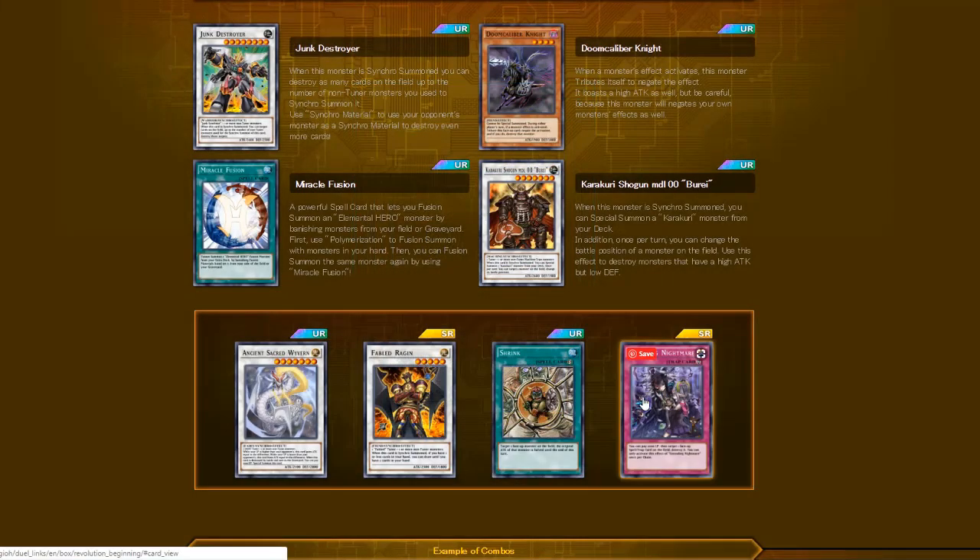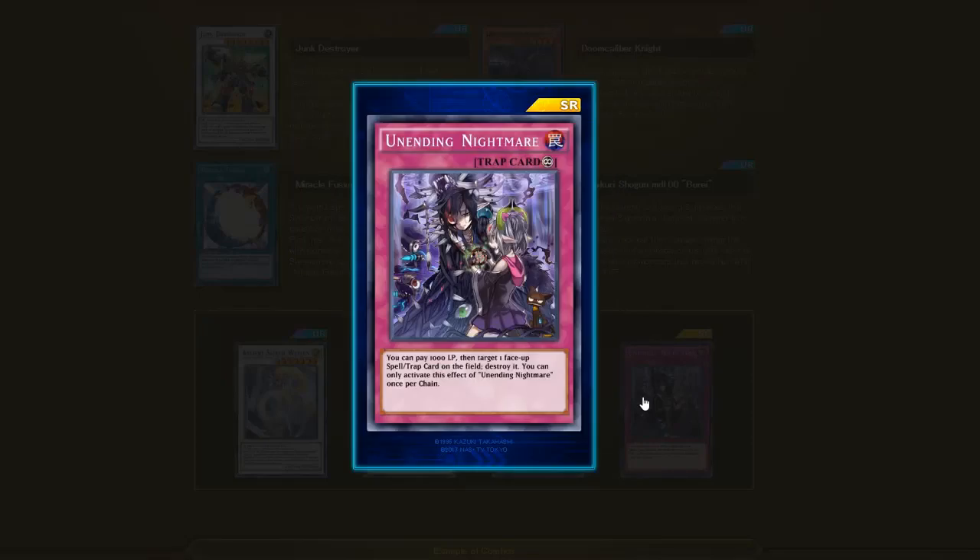Next: Unending Nightmare — a continuous trap card and super rare. You can pay 1000 Life Points and target one face-up spell or trap card on the field and destroy it. You can only activate the effect of Unending Nightmare once per turn. It does destroy one card on the field so I guess it's good.